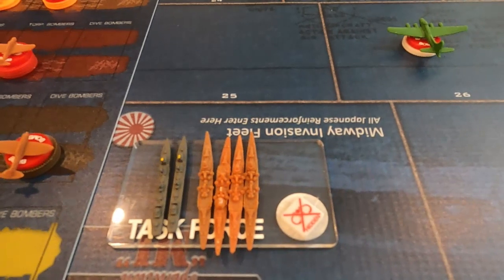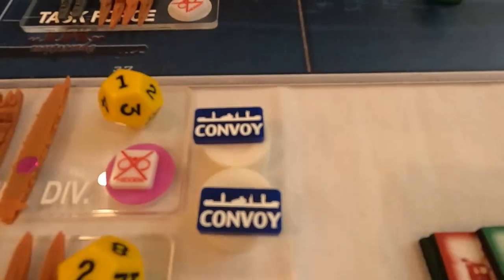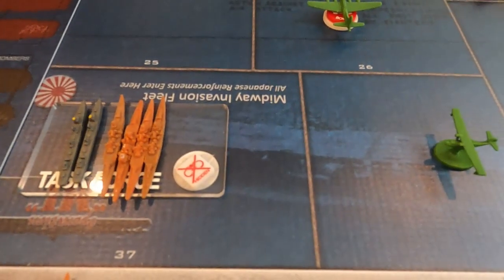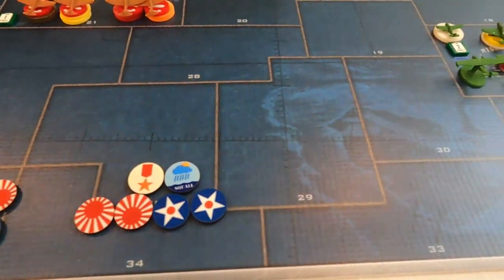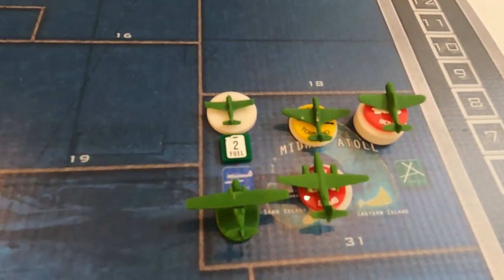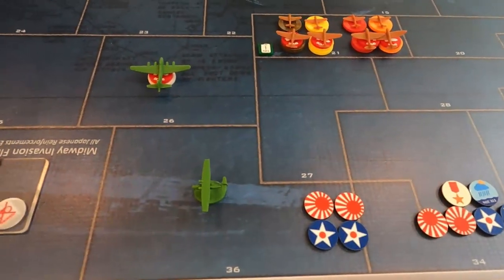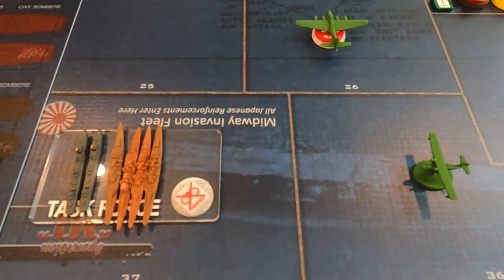To win the game, each side must be the first to reach 12 victory points. For the Japanese, that's typically accomplished by landing convoys on Midway — if four or more from a group of eight land, that's two victory points. They have to travel from space 37, accompanied by a task force, usually along the bottom of the map to reach Midway without being sunk. The Japanese also get five points for taking out the Midway airbase, three points per American carrier sunk, and one point per cruiser. It's possible to win in different combinations, though Midway is typically central.